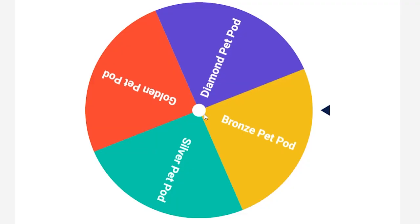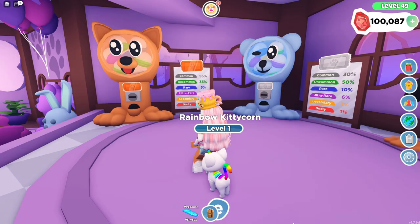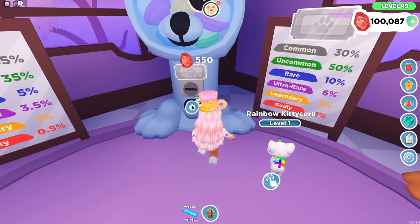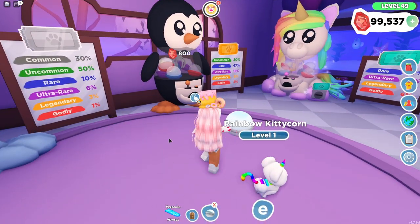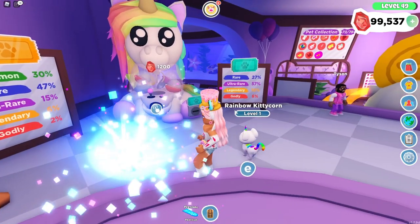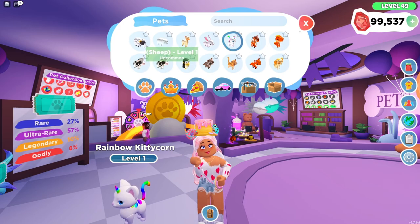We did not land on a diamond pet pod — oh, a silver pet pod. I don't have any more of those; I only have gold and bronze. So we're going to have to buy some — it's only 550. But we are under a hundred thousand gems. I should have saved up a little bit more. After this video I'm probably going to end up grinding for more gems. It's a sheep — I think that's an uncommon.